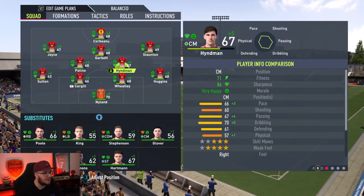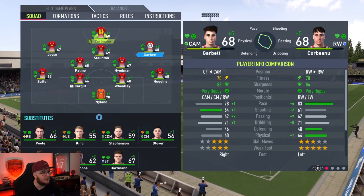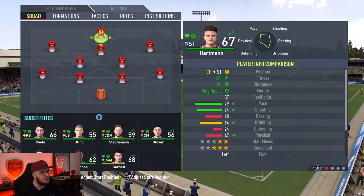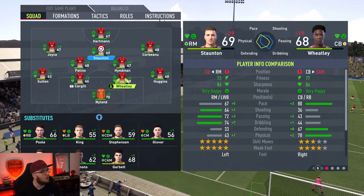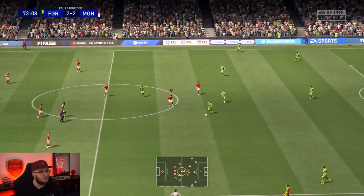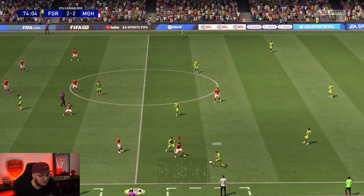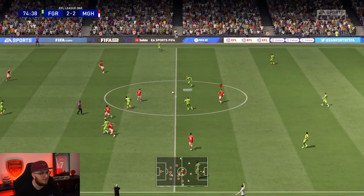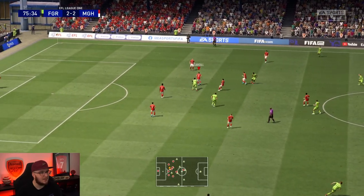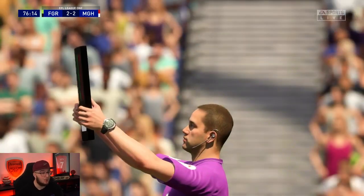This is winnable 100%. I think I might take Garbit off — I know he's on a hat trick — but I have a feeling if I put on Hartman, put Theo on the right and Staunton in behind... actually, Staunton hasn't done anything in this game. We're going with Garbit so he can get his hat trick. Actually, we're going to go with Hartman up front and Staunton in behind, so Theo will go out on the right. Let's get these changes made with 15 minutes remaining and push for that win.